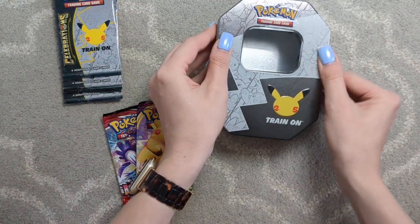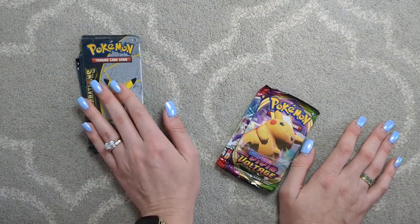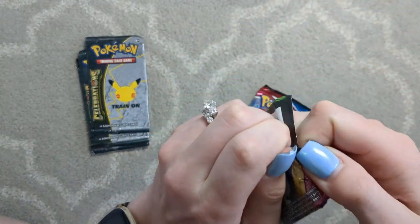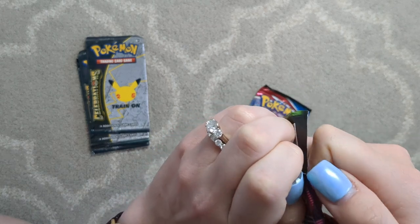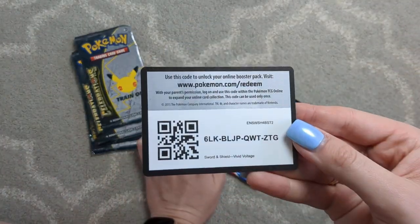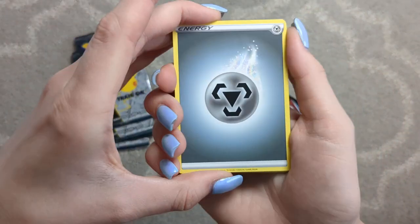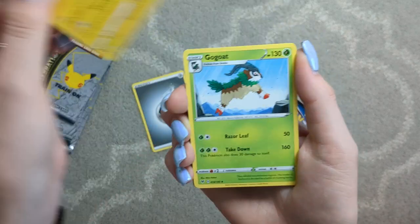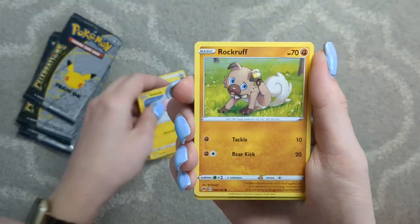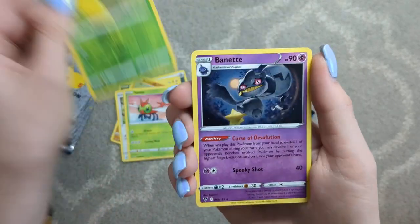I don't actually have a collectible tin yet, so I am also happy to have this. Like with the Charizard box, we will start with these and leave the Celebrations packs for last. Just go with the one that's on top. Vivid Voltage, baby. Here is your code card. And here we go. A Metal Energy. Galvantula. Go Goat. Winden Stadium. Poochiena, Voltorb. Rockruff. Taylo. Yanma. Reverse Kakuna. And a Bannet Non-Holo.